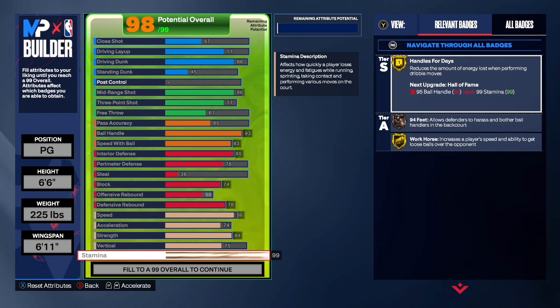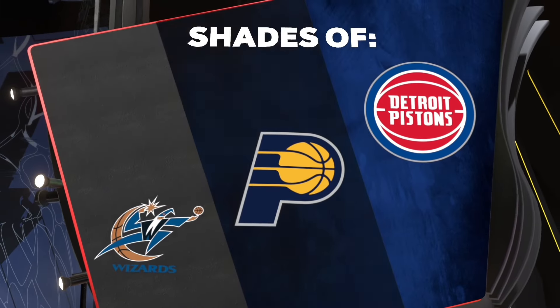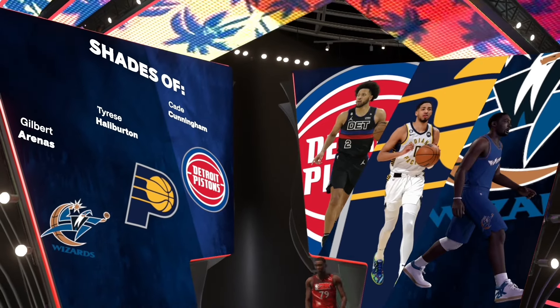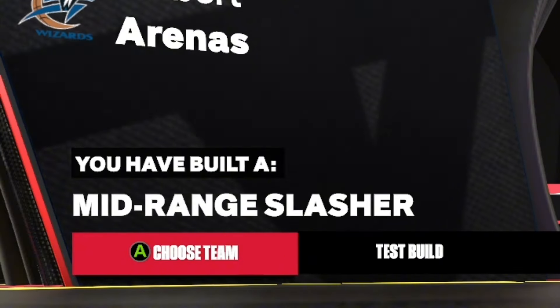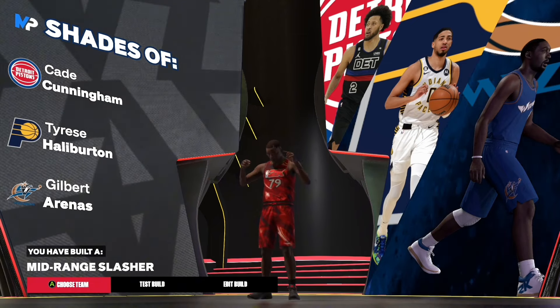Y'all let me know in the comment section what would y'all go with out of all three of these builds. I know probably some of y'all just got 2K, or some of y'all are recent supporters, and y'all just need a new build and you're looking around — hey, I got y'all. Mid-range slasher. Look at the shades: Tyrese, Gilbert, and Cade. These shades are gold in my opinion.